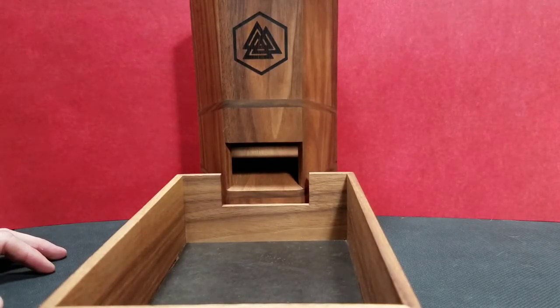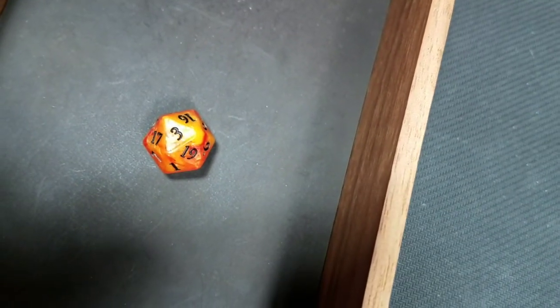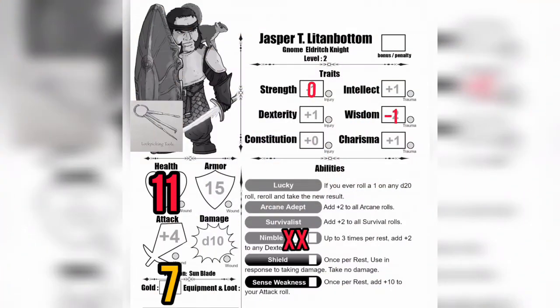Back to the tower to resolve room number two — rolling d20 plus dexterity. I'm not going to use my Nimble ability today, I still have one left but it hasn't done much for me. My dexterity is plus one, so we roll and get a three plus one, giving us four. Result: ten or less means you make too much noise, draw the goblins' attention, they rush to attack, you fend them off but take two damage. That leaves us with nine health.